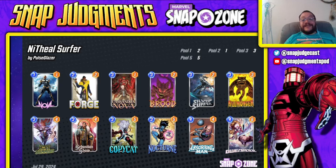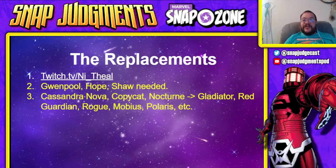Cassandra Nova is a card you can get for free, and Copycat and Nocturne are completely fine cards that could be a ton of other things. You can find Nithiel at twitch.tv/Nithiel and the same name on YouTube. Gwenpool, Hope, and Shaw are needed — all three are Season Pass cards. Shaw is a scaling power threat and scaling power almost always ends up finding use in Marvel Snap. The replaceable cards — Cassandra Nova, Copycat, and Nocturne — can be Gladiator, Red Guardian, Rogue, Mobius, Polaris, Spider-Man, Sage, or Wolfsbane.